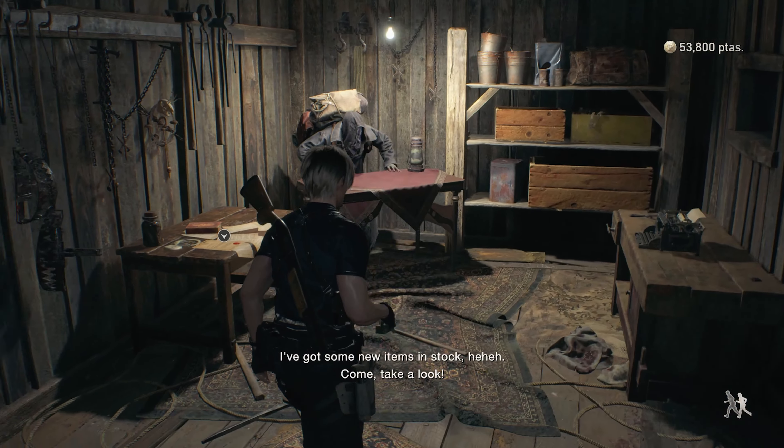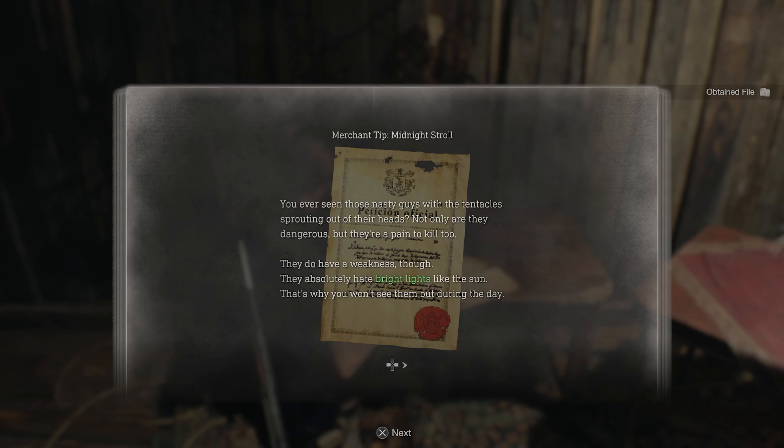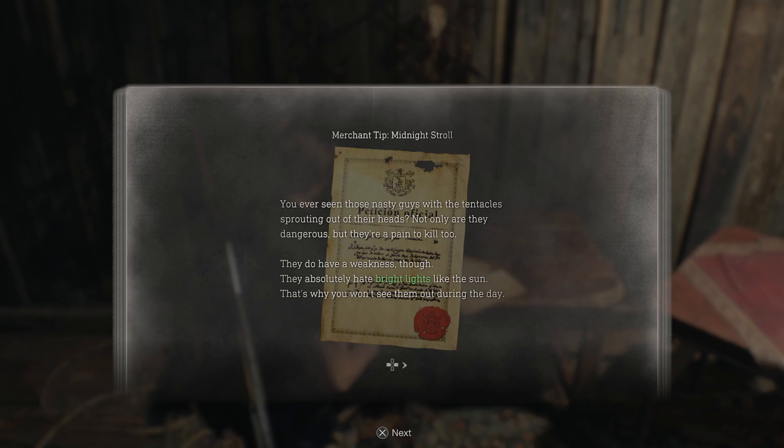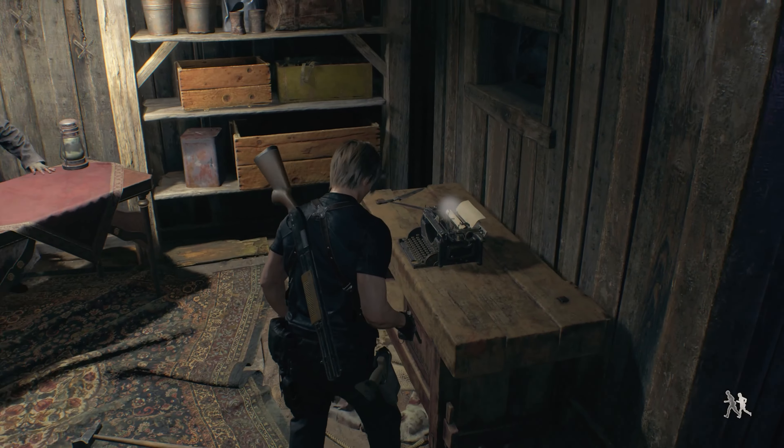Merchant Tip — Midnight Stroll: you ever seen those nasty guys with the tentacles sprouting out of their head? Not only are they dangerous, but they're a pain to kill. They do have a weakness though — they absolutely hate bright lights like the sun, that's why you won't see them out during the day. So if you ever go for a walk during the night, keep some flash grenades handy. You can make some yourself using the recipe I'm selling.